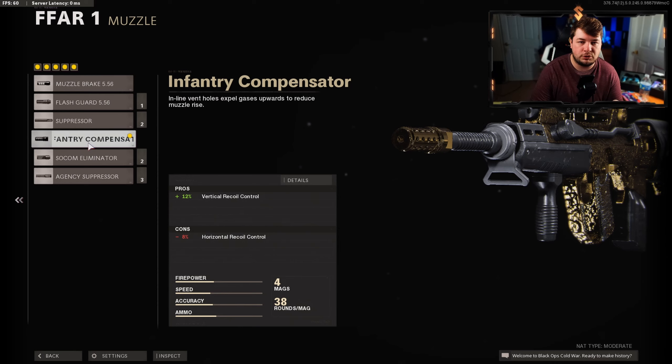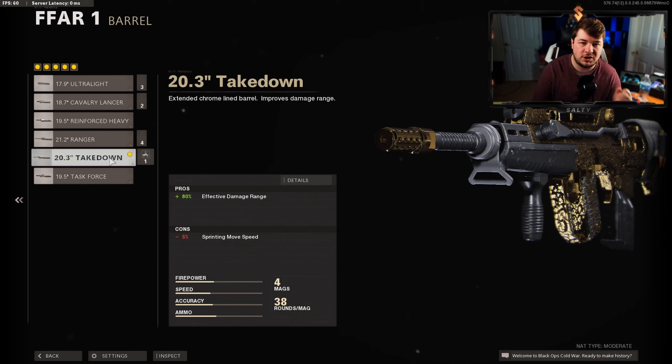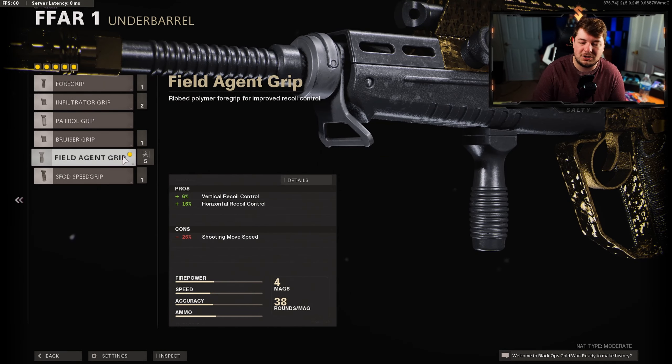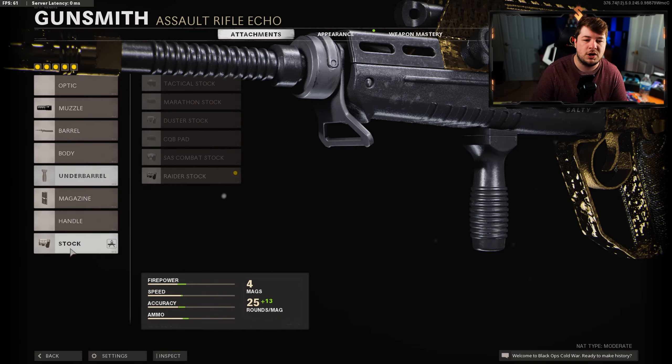Starting with the muzzle, the Infantry Compensator — the FFAR does have a spotty recoil control pattern so you need recoil attachments, and the Infantry Compensator gives us 12% there. The barrel we're talking about is the 20.3 Inch Takedown, giving 80% effective damage range. The effective damage range is where the FFAR originally got nerfed, so this brings our effective damage range up to 22.86 meters. It's an aggressive medium range assault rifle and the fire rate is so fast that you don't really notice the damage range drop off until you get into long distance fights. The Field Agent Grip underbarrel gives 6% vertical and 16% horizontal recoil control.